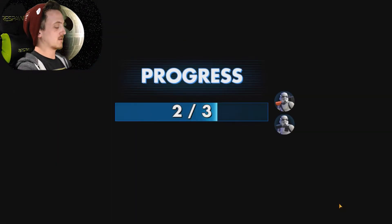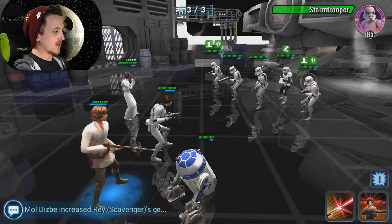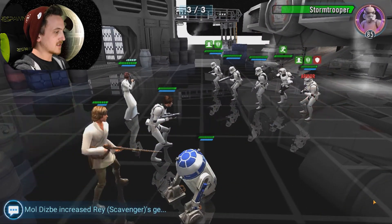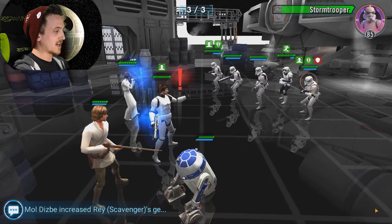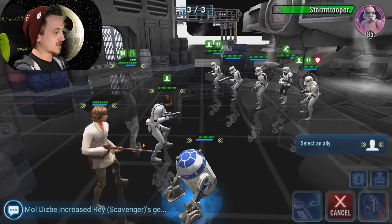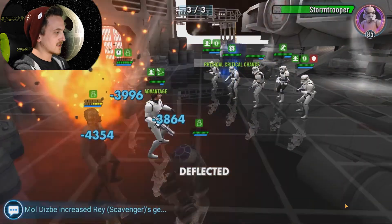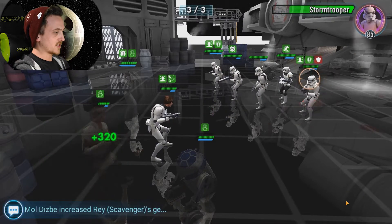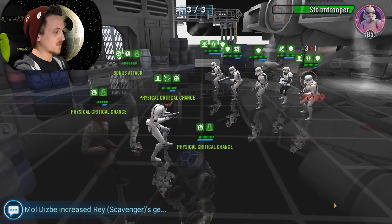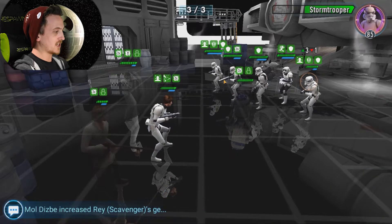Yes! 7,000 crit — not bad. Everybody's got decent health at this point. Let's see if we can stun — no stun. Now taunt up Han. Stealth up, Leia, and let's throw Smokescreen onto Han so he gets the evasion. Let's just start wailing on these Stormtroopers — hopefully we can knock one out before the commander has a chance to heal.